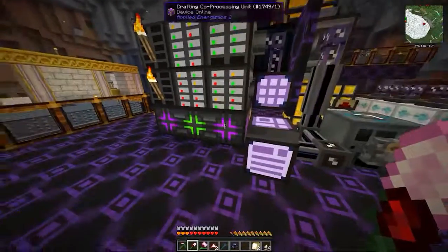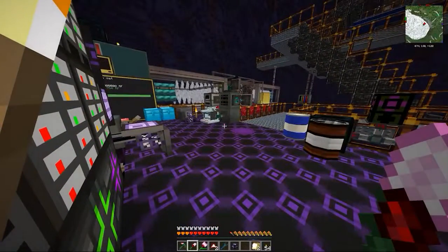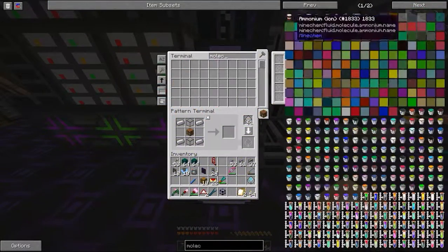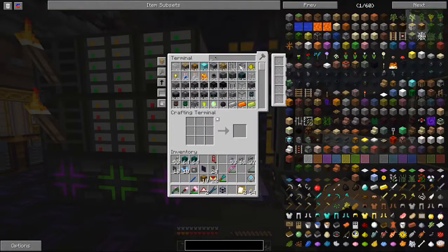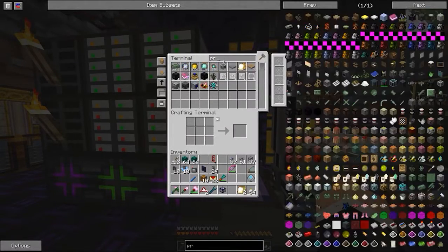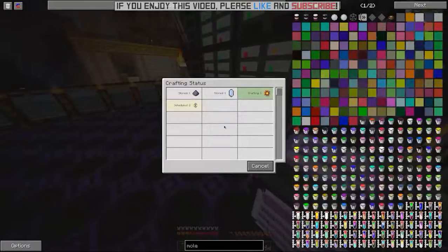We need to craft these. I actually put a load of gold into the chests over there. The frame rate is dropping a bit. The pattern terminal — it's the molecular assembler. I didn't set it up because it was already going. We've got printed circuits. I put up a chest full of all of these and we already have so many diamonds, so it really doesn't matter.